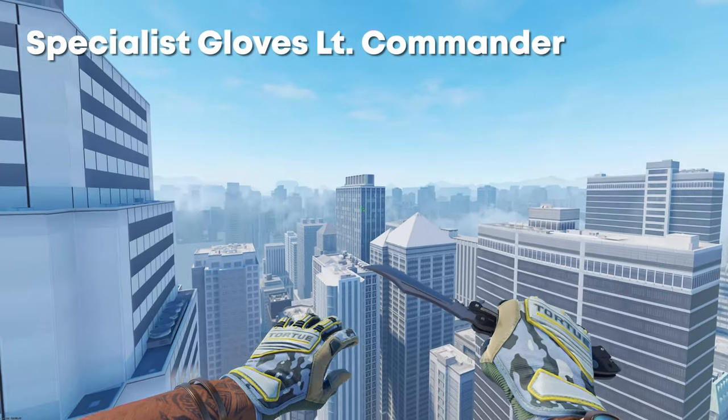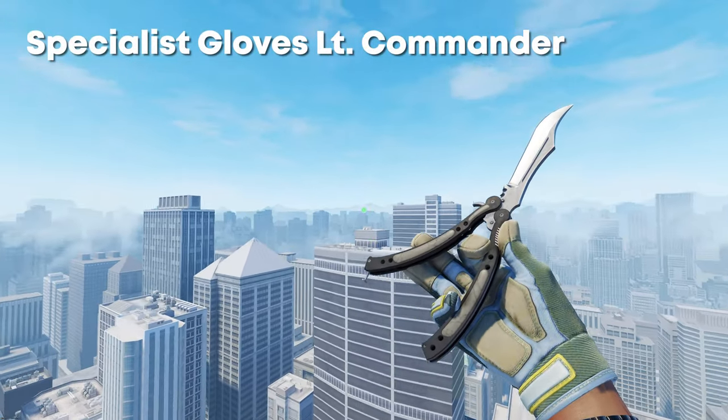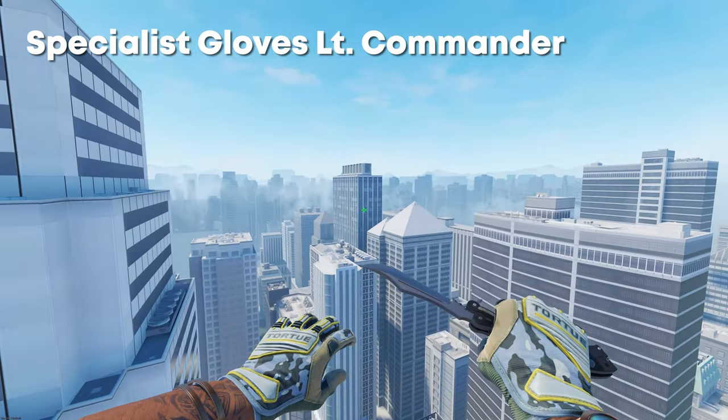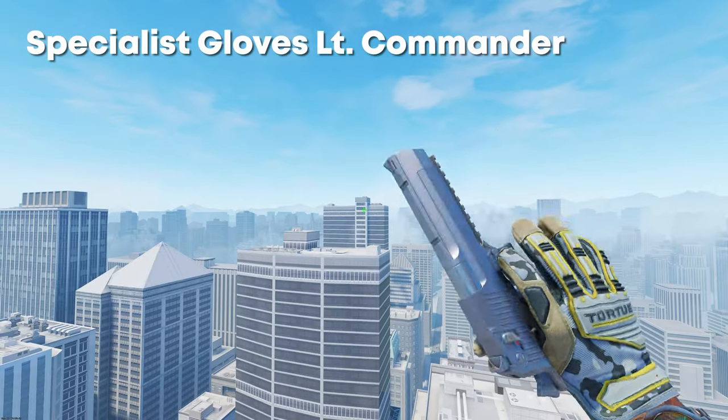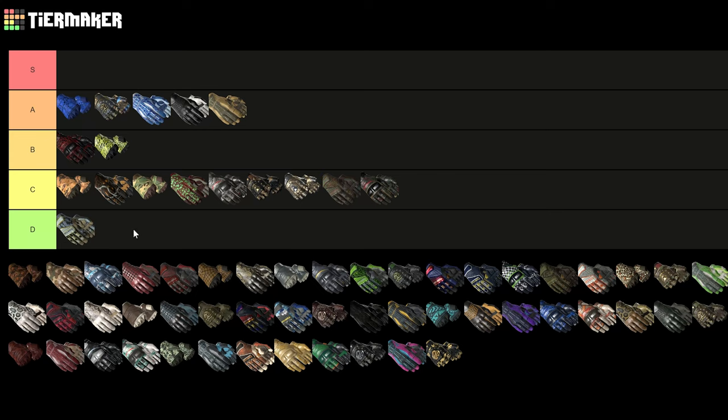Next up we have the Specialist Gloves Lieutenant Commander. These pastel-y green, yellow and blue colors — I'm not sure if they go that well together. I'm sure some of you will like them, but for me I'm just not really feeling them. Let's move these down here — these are all D tier, I just wouldn't want to use any of them really.